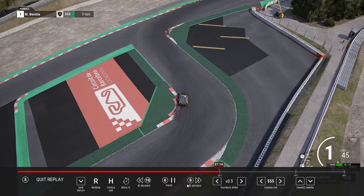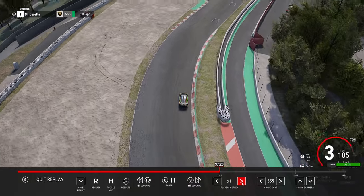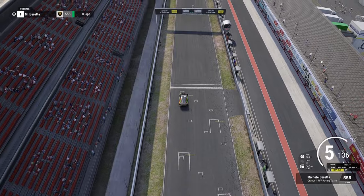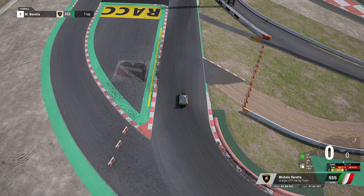Into the last chicane here, which is always a little bit tricky, but we managed to nail it. Shifted up to second to stop the wheel spin on the corner exit. So we can say we pretty much hit every apex on that lap. It wasn't a bad lap - 44.5. Now we're going to see the difference: what a 44.5 looks like compared to a lap that's about a second quicker.